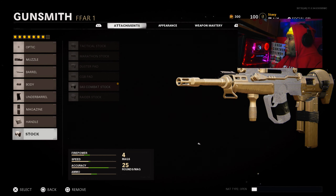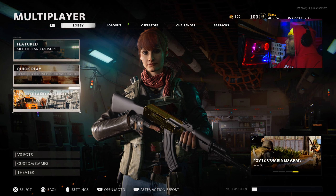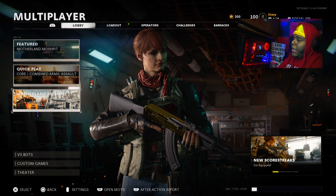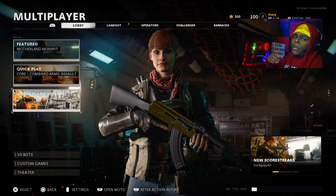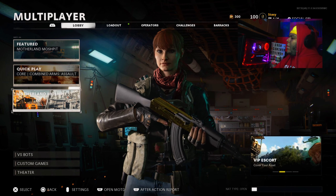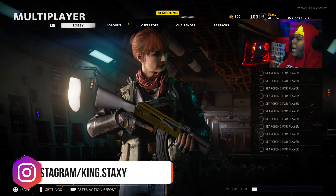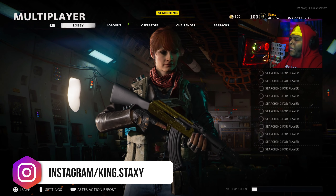I honestly didn't want to make a video on this gun for the overpowered class series or anything of that sort, because this gun is literally a meme. So yeah, recently we had a pretty good update — the Motherland Mosh Pit update, which is pretty cool. It ended up taking out Nuketown 24/7. I think they're going to bring it back on the 16th, along with double XP. So we're going to be grinding that out. But as far as this weapon goes, man, the FFAR is garbage.